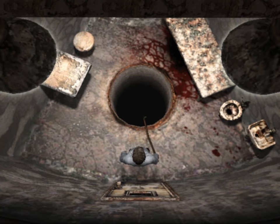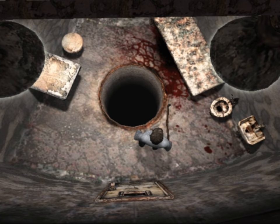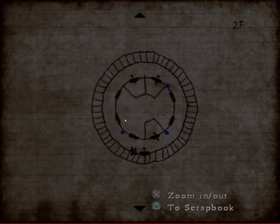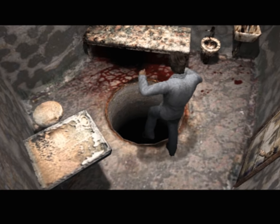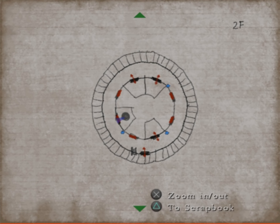I went around all the rooms and didn't see anything different I could do, so maybe it's going to help me when I go down the hole — like maybe some of the light will shine through to the first floor. I'm going to go down this one, which I think will connect to this open spot. I didn't go all the way down to the first floor — I went down to the second floor. Interesting.